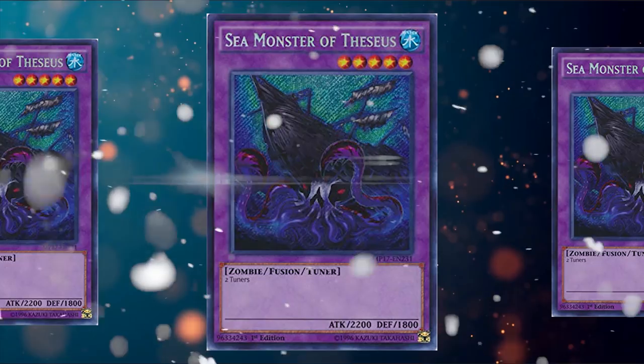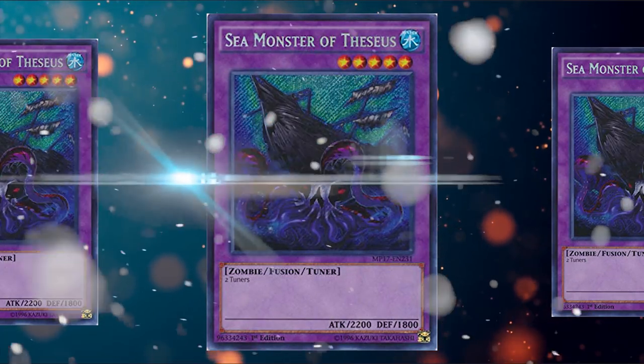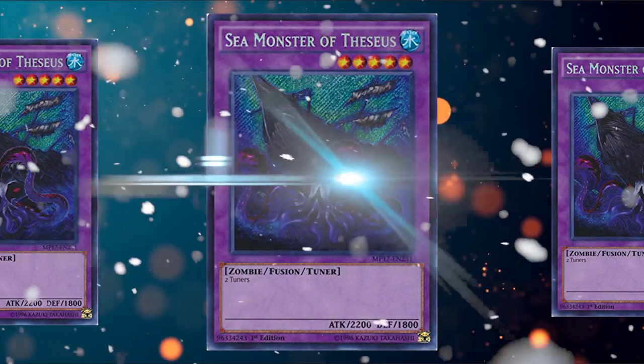Next up is a pretty funny one — the best card of 2017 — Sea Monster of Theseus. It just requires two tuner monsters, that's it. If a deck ever plays multiple tuners on the field and you don't want to let them stay, like Adam Emancipator with Seeker or Researcher on the field, you can Super Poly there and your opponent won't be able to use their effects.